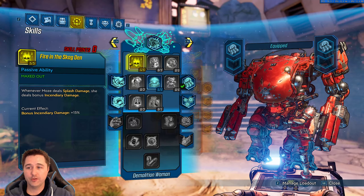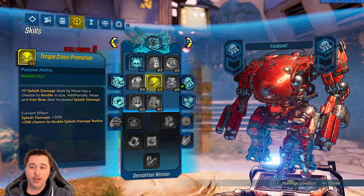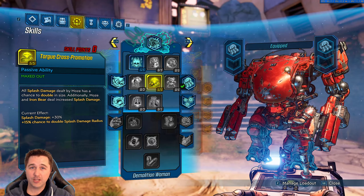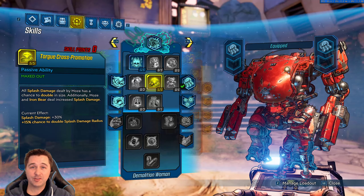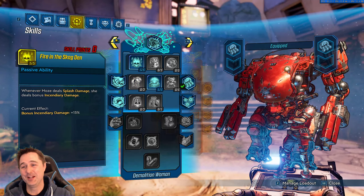That's the Bottomless Mags tree. Finally, in the Demolitions Woman tree, we went five points into Fire in the Skags for all the splash damage and increased incendiary damage. Then Torgue Cross-Promotion — we put five points in there because this skill got love, giving us 30% more splash damage. The risky part: our blast radius is doubling every 15% of the time, so in this build we kind of have to stay mid to long range to keep ourselves safe from that blast radius, because it's going to hurt.